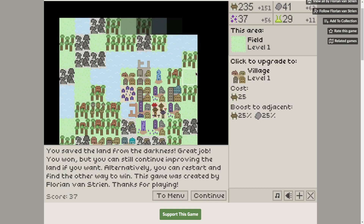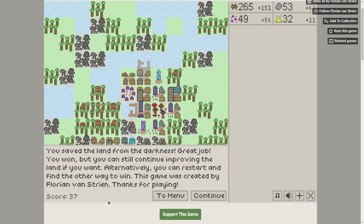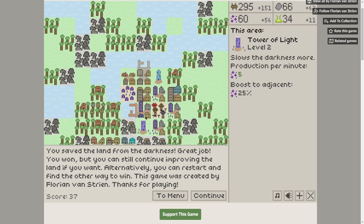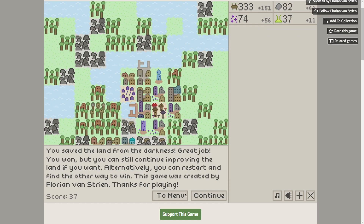You saved the land from the darkness. Great job, you won! But you can still continue improving the land if you want. Score: 37. Thanks, Florian Van Streen — by the way, this is the same developer that made The Final Earth 2, which I just played recently.